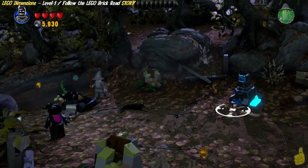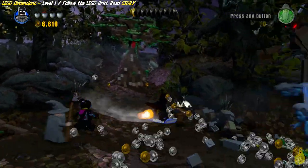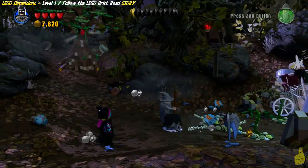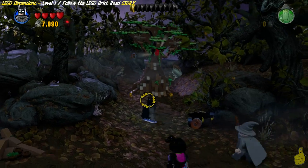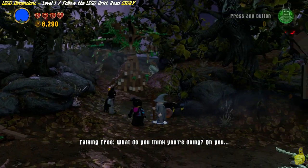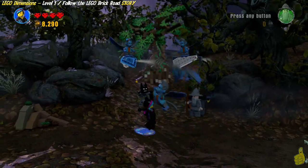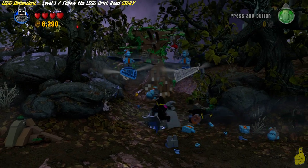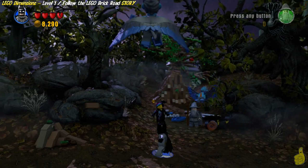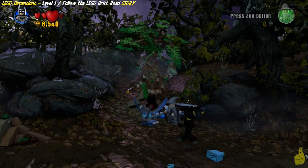She got to the keystone before us, took it and fled to her castle, which we're going to follow. Follow the path down — you can use the Batmobile or not. When you get to the end, you'll see some free play stuff off to the side as well as a couple of bad guys. Target the apple in the tree with your batarang and watch that tree come to life and summon more bad guys, but these bad guys bring us good stuff.